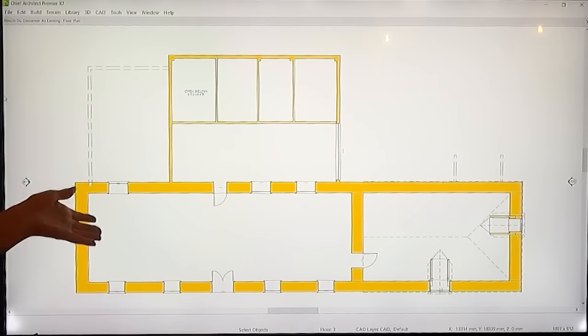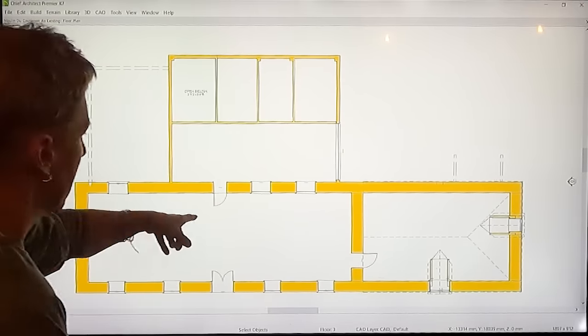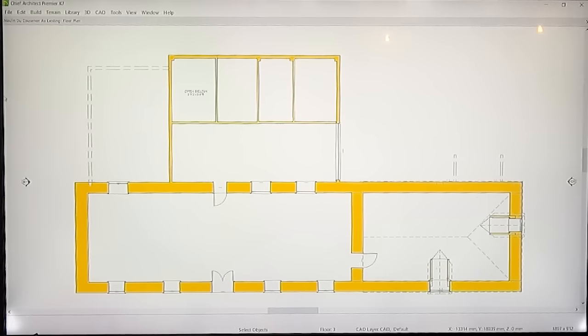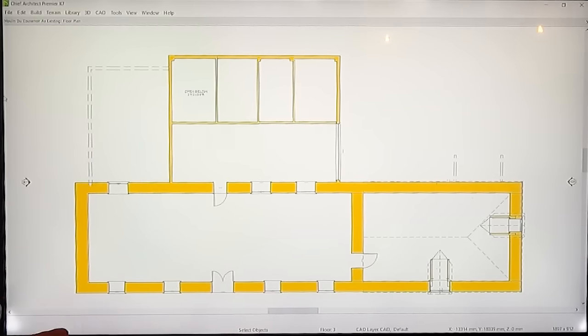Obviously it depends where we put the staircase. If it's the same as the lower level it would come up here somewhere. I think from the entrance at the lower level you want the staircase set back so you have that entry feel, whereas on the upper level you perhaps don't need that. On the lower level the staircase is probably the first thing you see from the front door, so it needs to be quite a statement piece — it's not going to be straight, it needs to turn or something.